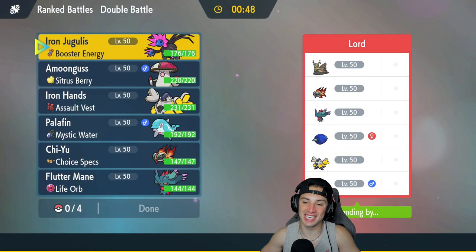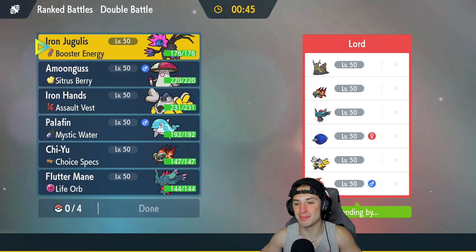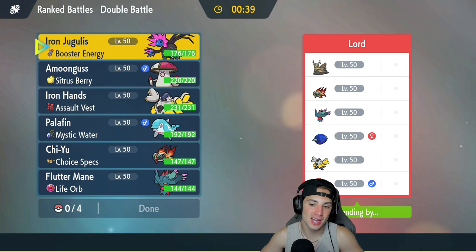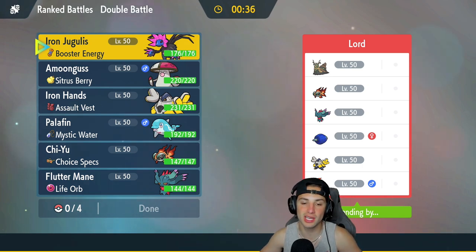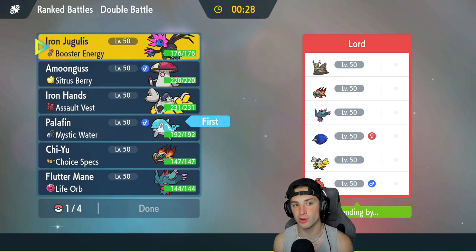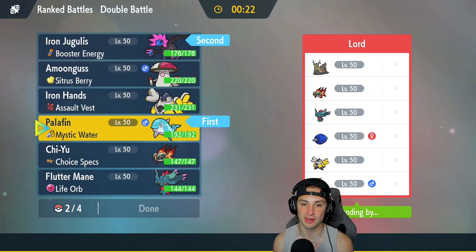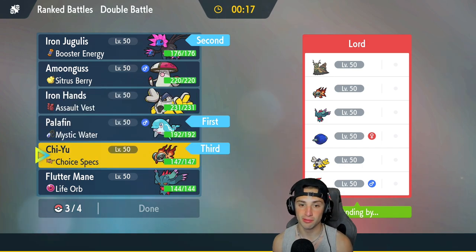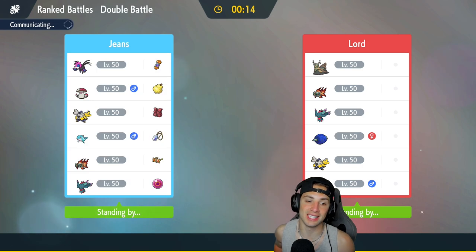What a first match! Hopping into our second — going up against a Wochien team with Chi-Yu, Fluttermane, Glimora, Iron Hands, and Talonflame, which is probably rocking Covert Cloak. I want to lead Palafin to get into hero form as soon as possible, and also lead Iron Jugulus in case Talonflame comes out so we can match Tailwind speed. Going in with the same lead — I really like leading Iron Jugulus, it's super strong.